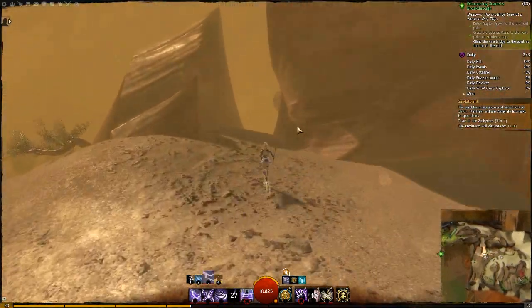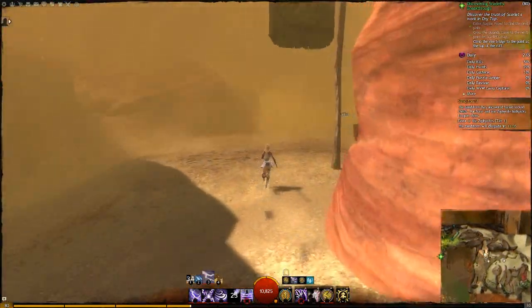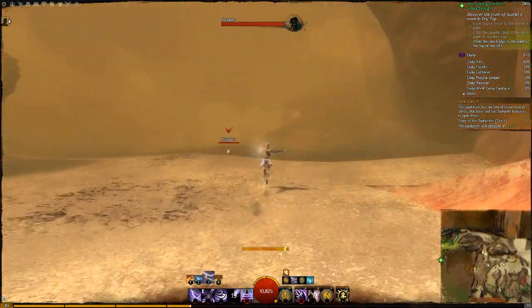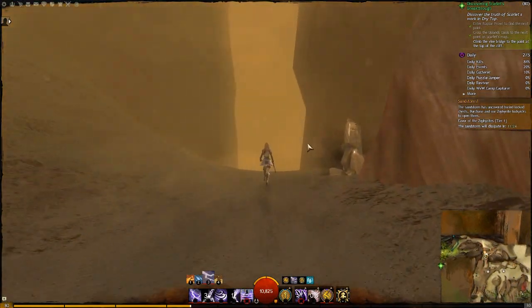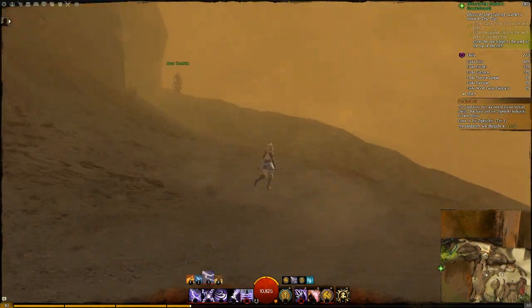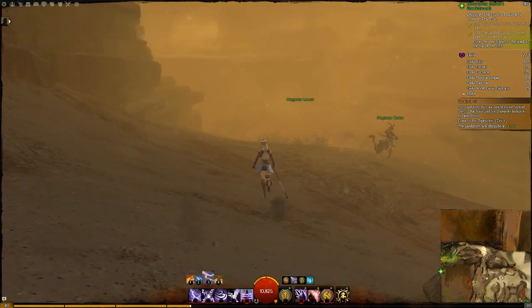This time we get a view of it with the sandstorm. I managed to find a couple of the buried locked chests — they seem easier to find in this section of the map. But look, you just can't see anything. This is so different to the sandstormy area down in regular dry top where it was much more desert-y. I guess this is pretty desert-y too, but you get my drift.